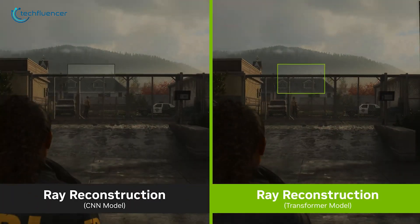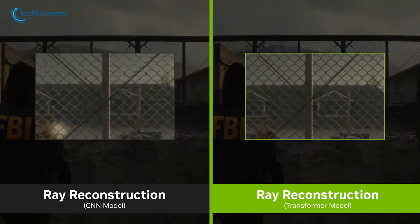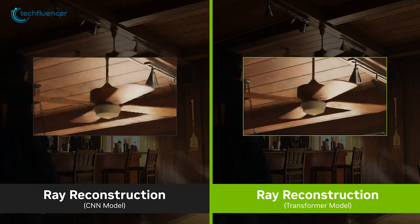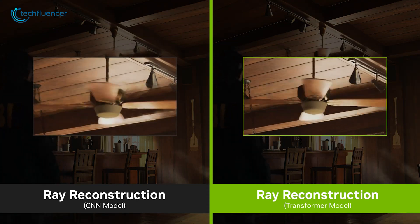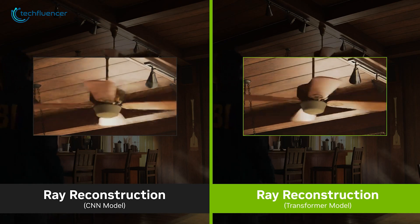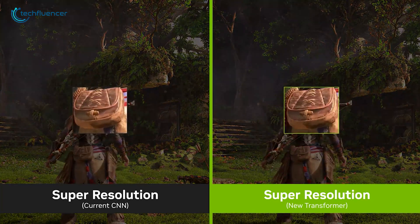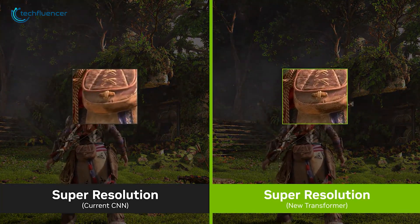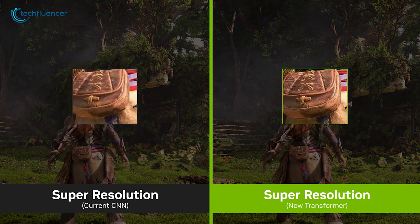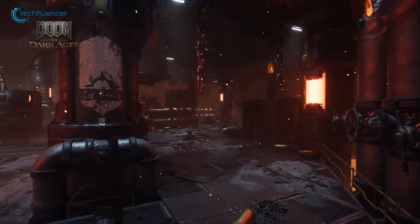In ray-traced content, the transformer model enhances image quality, especially in scenes with complex lighting. For example, in Alan Wake 2, it improves stability on detailed objects like chain-link fences, reduces ghosting on fan blades, and eliminates shimmering on power lines, creating a more immersive experience. The transformer model for super resolution shows similar improvements, offering better temporal stability, less ghosting, and enhanced motion detail. A beta version will be released for users to explore these advancements and provide feedback.